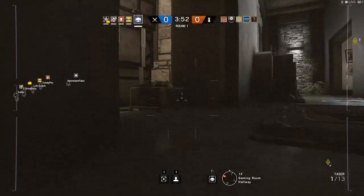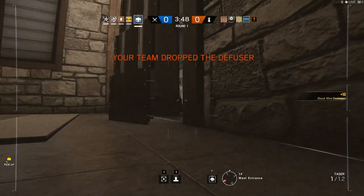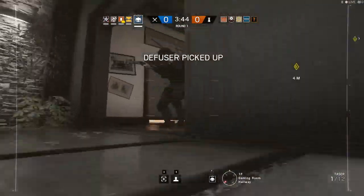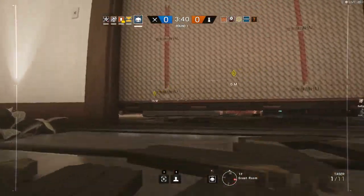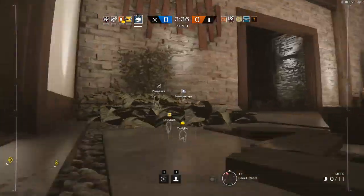Instead, use that time and your map knowledge to go around taking out as many cameras as you can before the round actually starts. If you find yourself close to the objective and nowhere really to run, it's best to take cover and make sure your drone makes it out of the way of any operator trying to take you out. Whereas other drones may be expendable, yours plays a big role in how your team may push the objective.